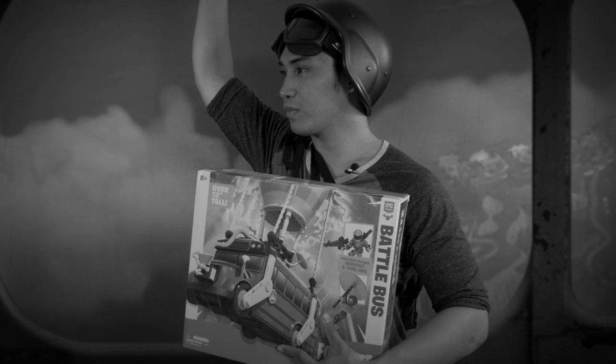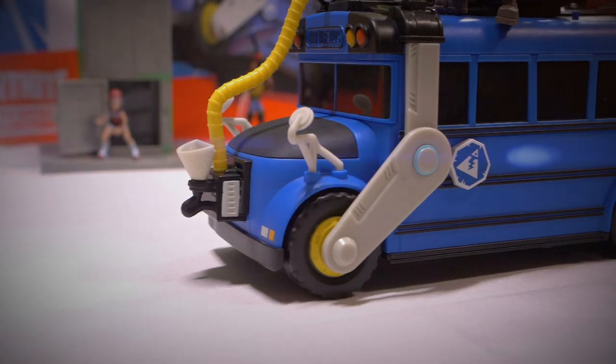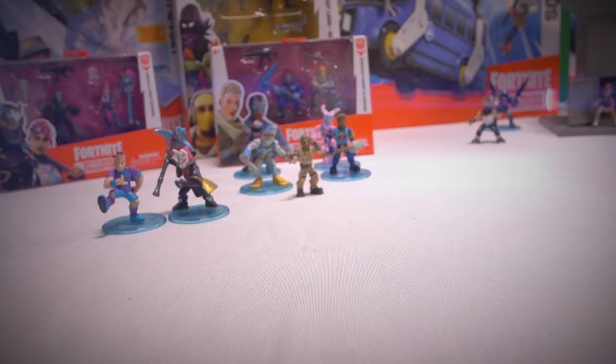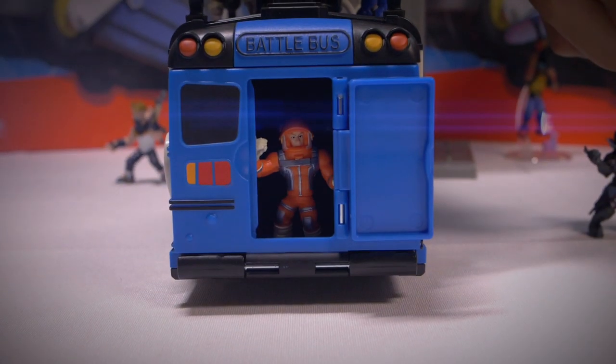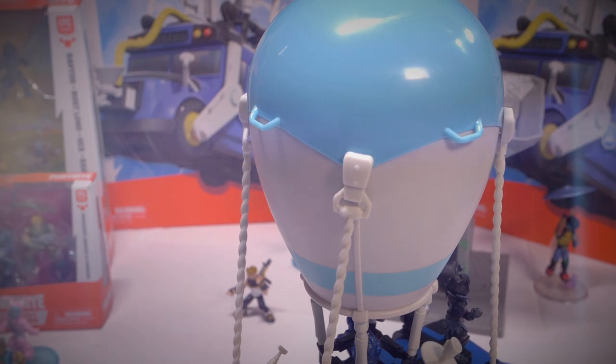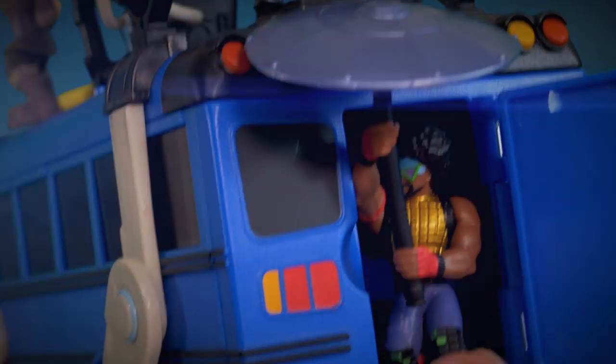Tired of dropping into battles without style? Well, you should ride the Fortnite battle bus. With 5,000 unicorn horsepower and a payload that carries six or more players, this battle bus is the best on the market. You can drop out from the back like a funky boss. This bus has wheels, but who needs them when you can fly? Get your battle bus now and drop into battle with style.